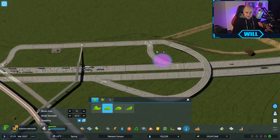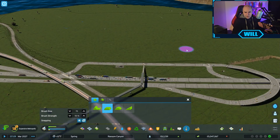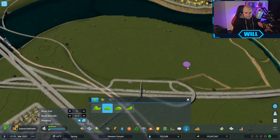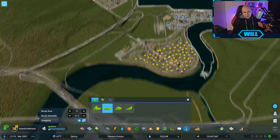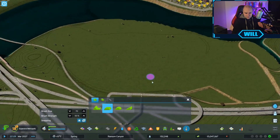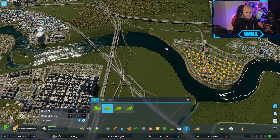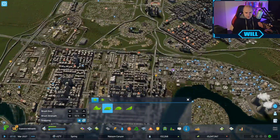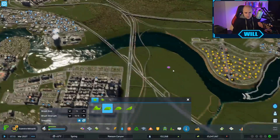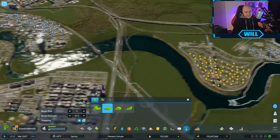We still have this area with the on and off ramp. I'm not entirely sure what we're going to be doing here - maybe just another residential and commercial zone on this side of the map. The problem is it's sitting downwind from the power plant, so we're just going to get more air pollution. Is it just residential that gives air pollution? Because if it is, I might just build a whole commercial section over here.